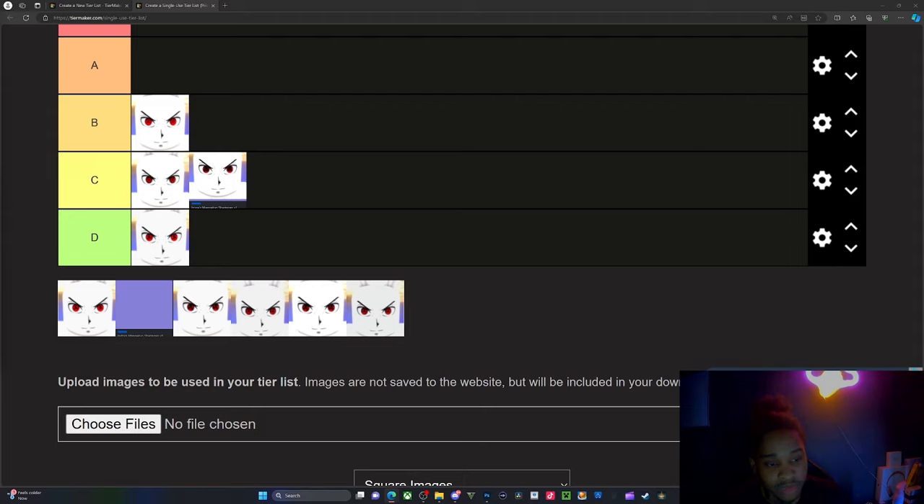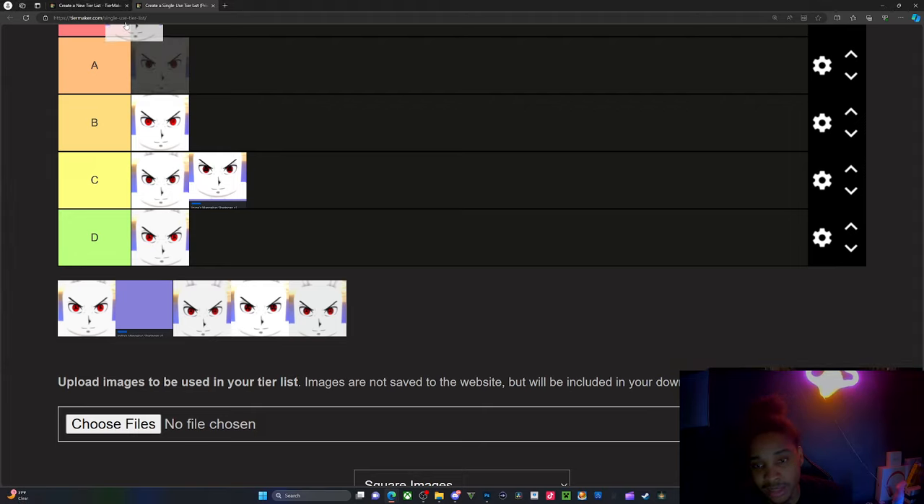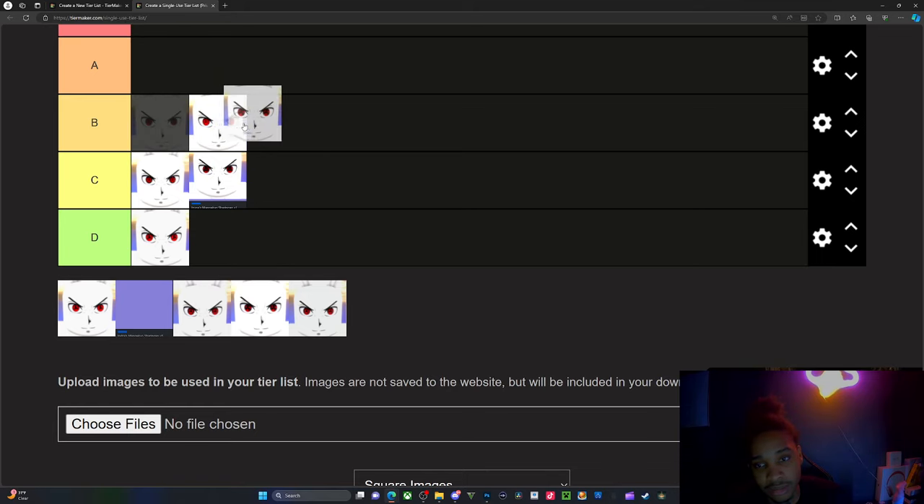Then we've got Obito's Mangekyo Sharingan, which makes you untouchable for three seconds. It's okay — I think it sits right behind the previous one. Three seconds isn't crazy but it's decent.